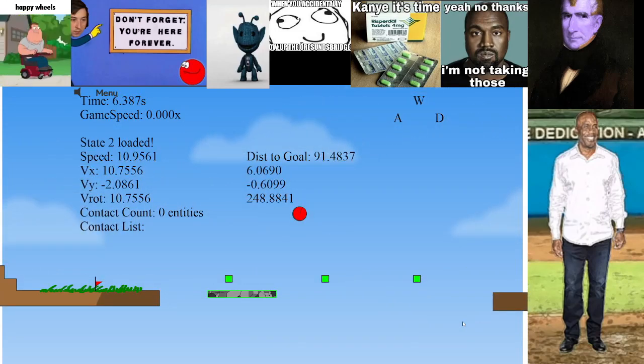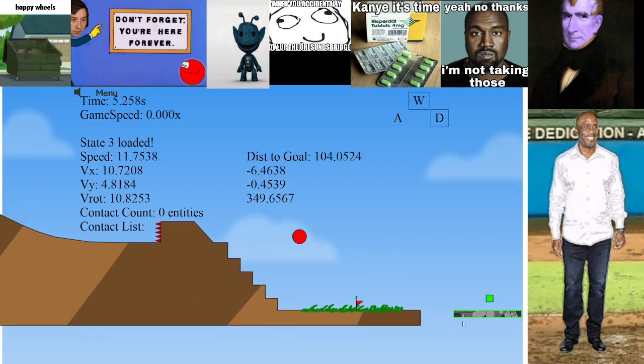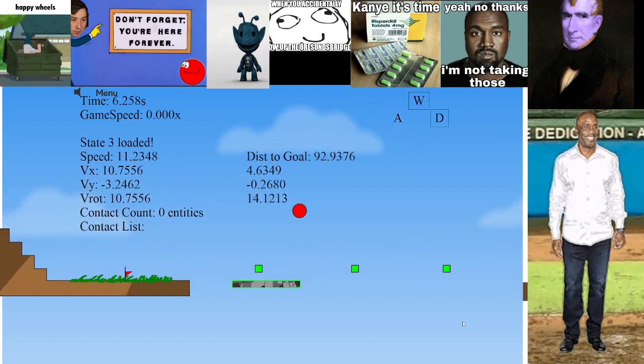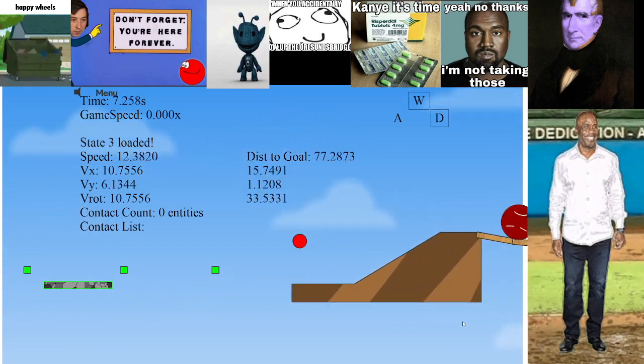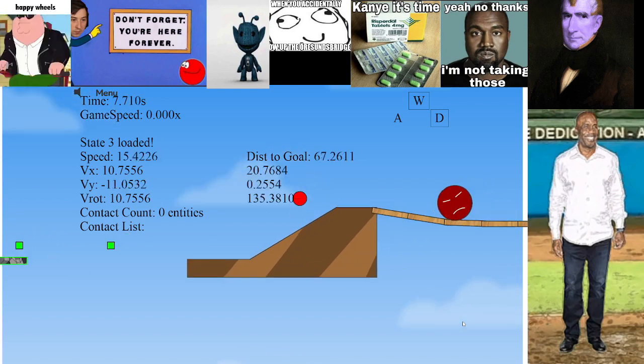After that, you're going to hold jump and stay holding jump until you get all the way to about right over the right of this platform. This is a huge window — this is like 17 frames — but I just do it around here because this is where the original strat did it. You're going to want to release for one, two — two frames — and that should give you a very big jump off that.